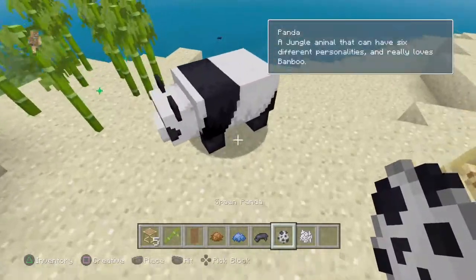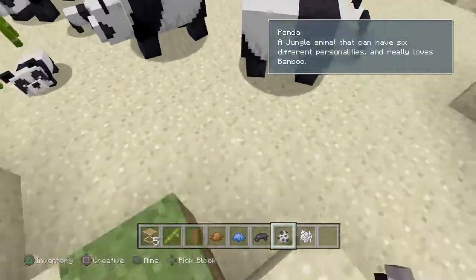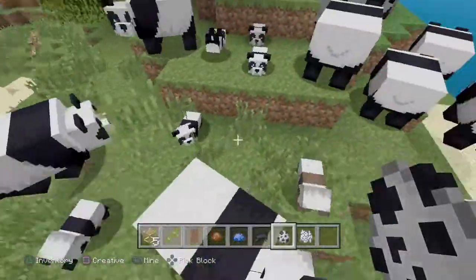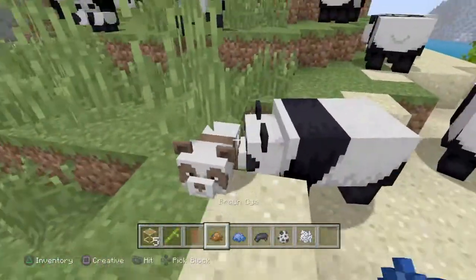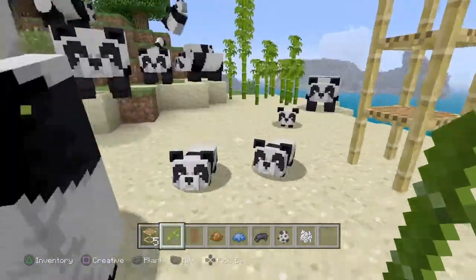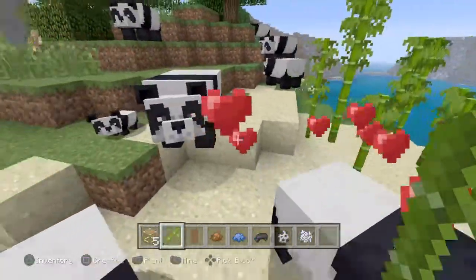Yeah, it's just another thing that pandas like to go in. And that is one of the pandas, and a baby panda. There we go — got a baby brown panda. And whenever you have bamboo they come to you and they eat it in a cool way.